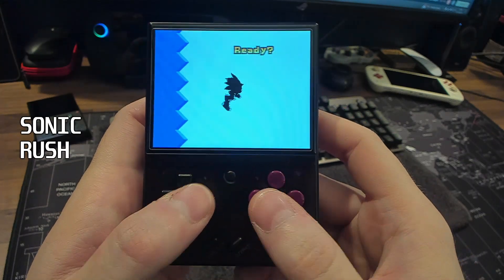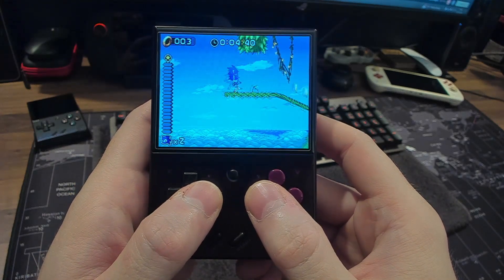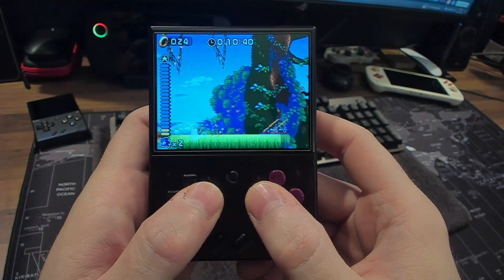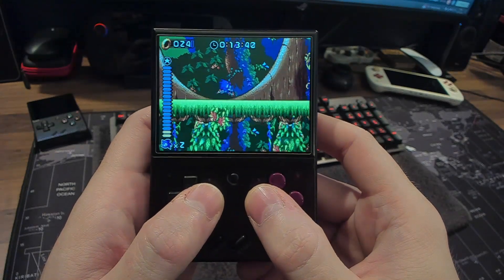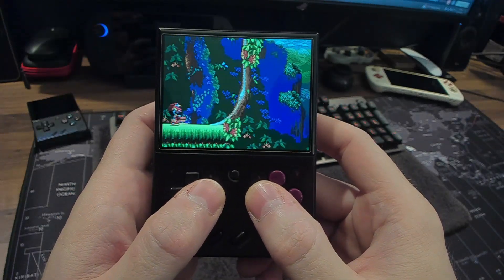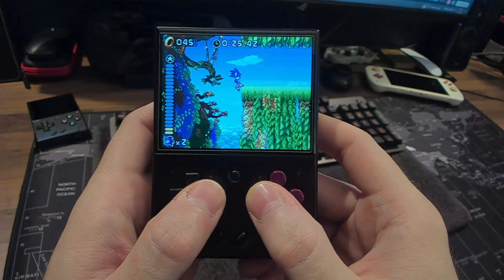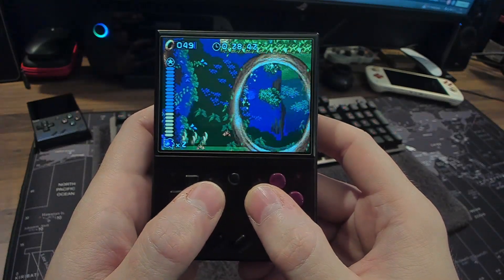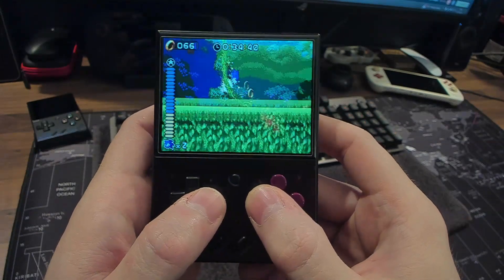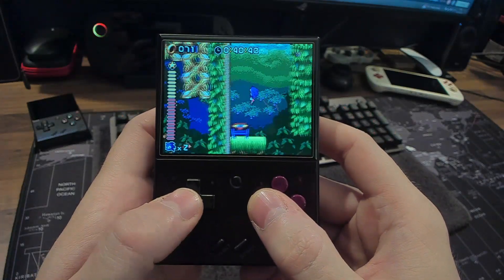Sonic Rush is a really cool DS title. It's awesome to have more Sonic games and Mario games on this device — it really fleshes out the library. This game plays like a regular Sonic platformer, except you have to use both screens because the level spans top and bottom. As you're running around, you have to press the swap screen button repeatedly to follow Sonic. If you were to play Sonic Rush you'd need to do this, unless you change the configuration to show both screens at the same time. I personally don't mind swapping between the two.